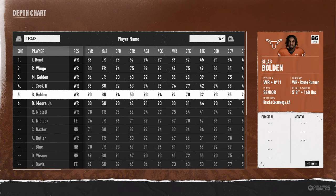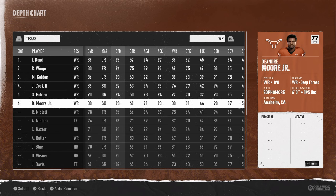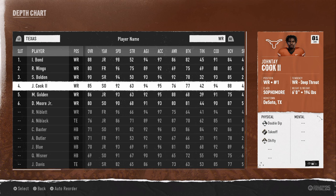At your slot receiver there are a couple of options. I really like Silas Bolden or Matthew Golden. Jontae Cook is also good — even though he's two speeds slower, he has the shifty ability and the takeoff ability, which allows him to get off the press a little bit more. Ryan Nibble is a little faster, so it's kind of up to you. For now I'm going to put Bolden here, but I do think that Cook is actually really good as well.